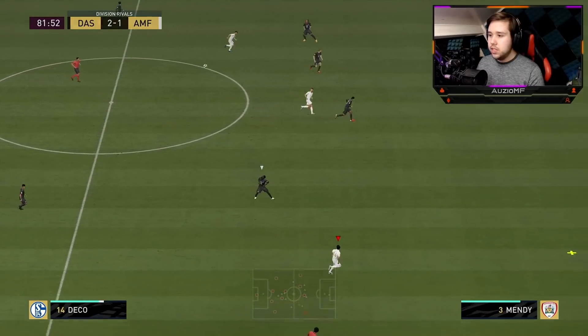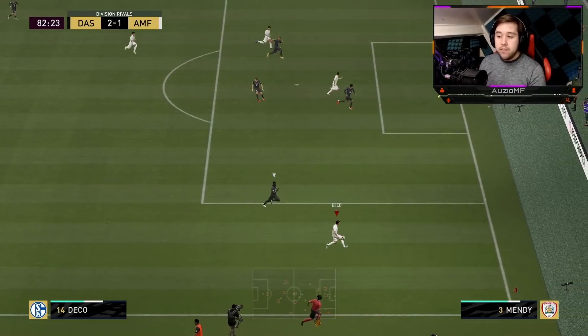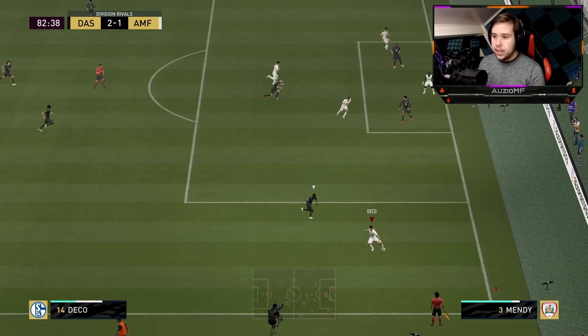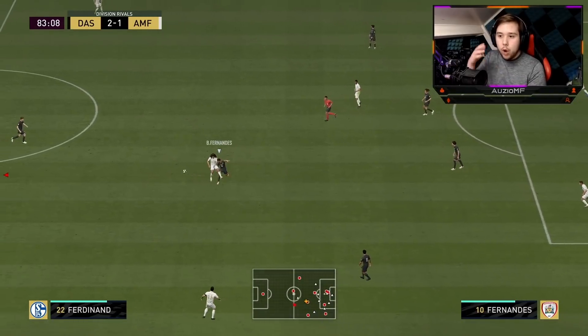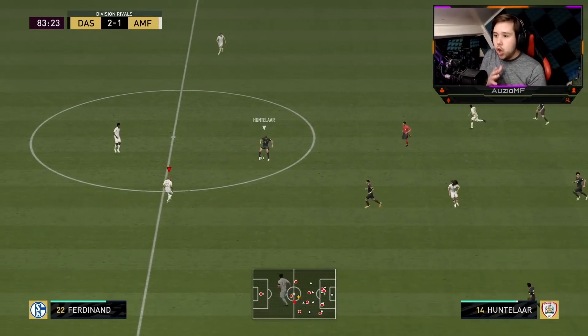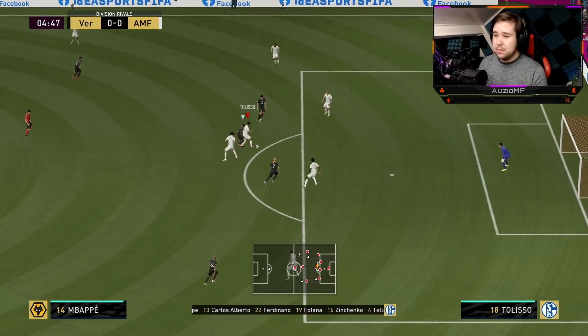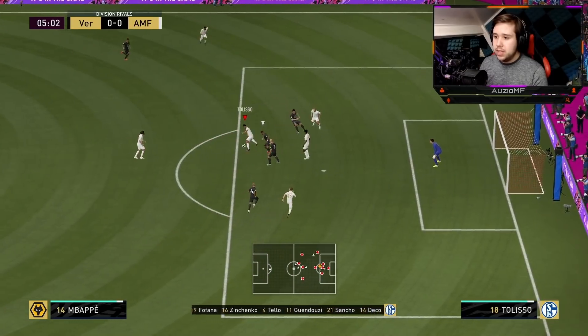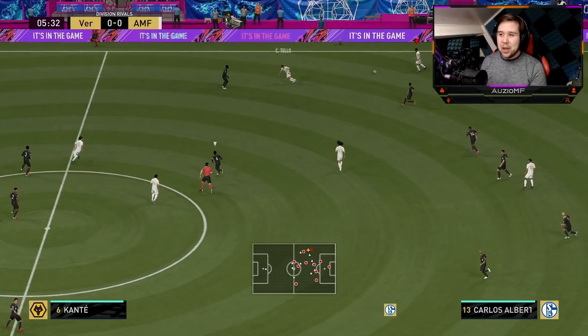Tolisso with an LB Y all the way to the other side — that's one thing I'm really enjoying about him: his passing ability. I haven't seen this guy screw up a pass a single time. It's always been spot on no matter where I'm going from — an LB Y down the wing, it's perfect; an RB A straight through the middle, it's perfect.